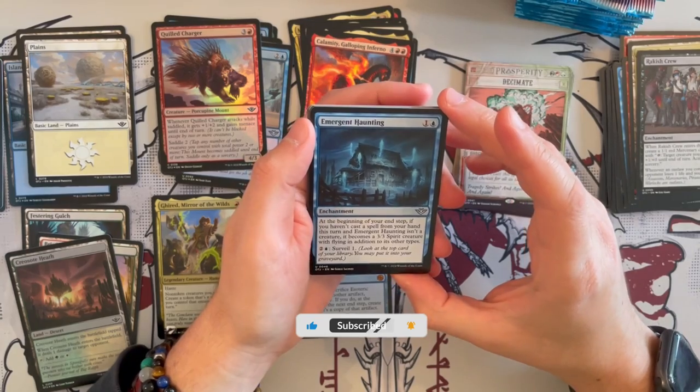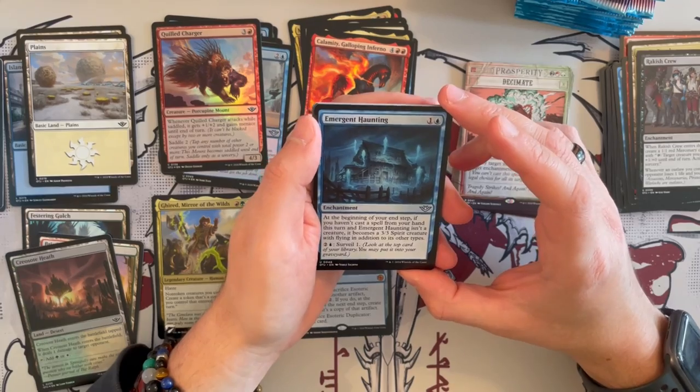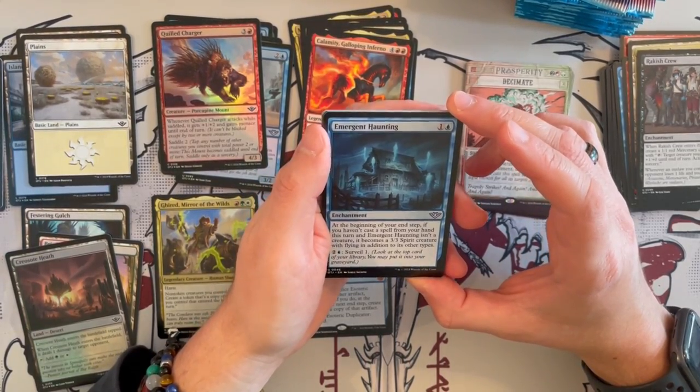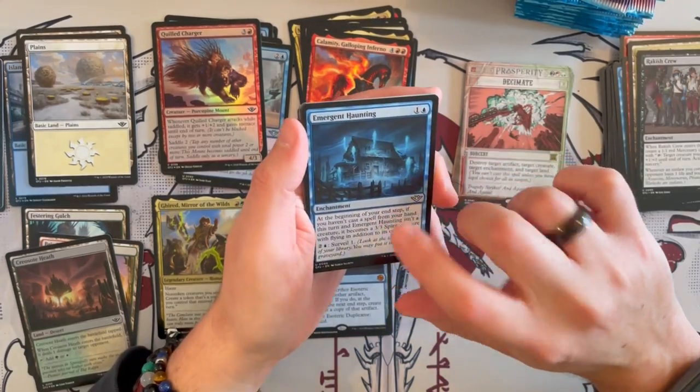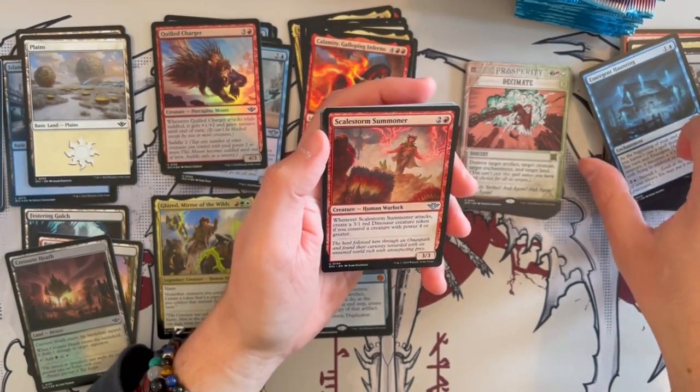Emergent Haunting is an enchantment that costs 2. At the beginning of your upkeep, if you haven't cast a spell from your hand this turn and it isn't a creature, it becomes a 3/3 Spirit creature with flying in addition to its other types. This could be quite strong, and it also allows it to surveil without tapping. That's really strong in the long run.